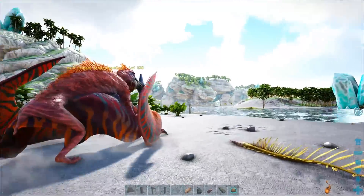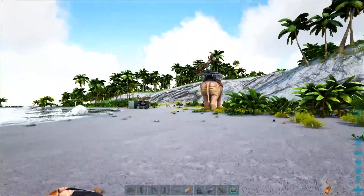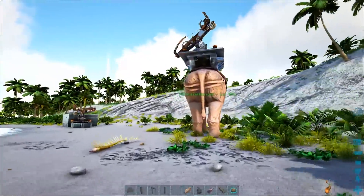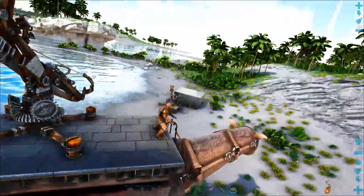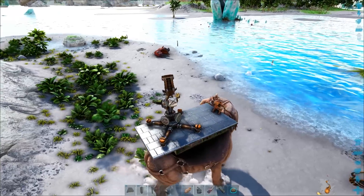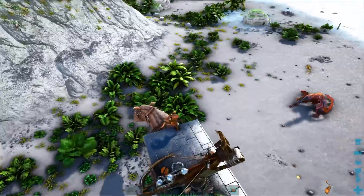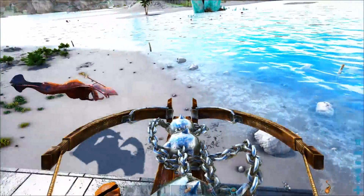If you've seen my previous video, this is a follow-on from that and I'm going to use the same trap method. We have a level 150 Tropeo. We need to shoot it with a chain bola, so I'll put a bola launcher on the back of a Parasaur and get it in position. You can also place a bola launcher on the ground, but I like it on the back of a horse because if the Tropeo moves I can move with it.